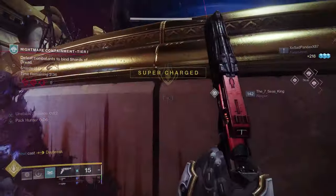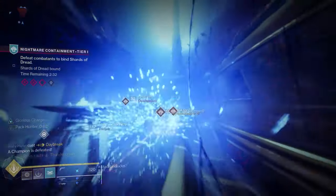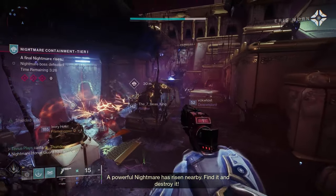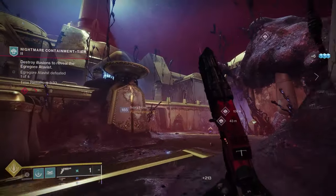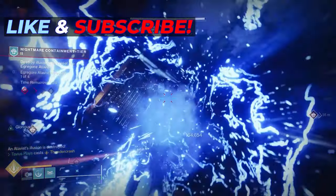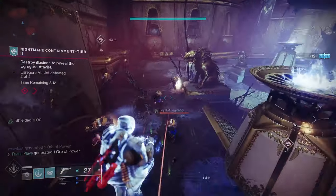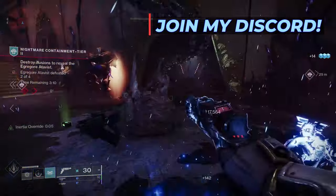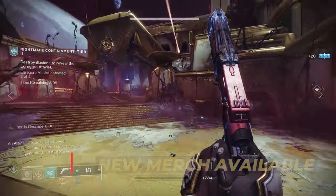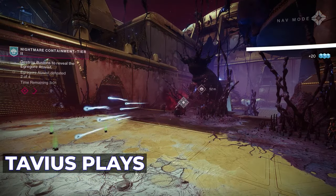And there you have it guys — 5 of the best exotic armor pieces you need to have going into ARK 3.0 for the Titan. I'm not sure honestly if I'll be on Warlock with Chaos Reach or Thundercrash Titan — I'm torn between the two. But if you like this type of content, hitting that subscribe button really helps the channel grow. Almost 90% of you guys aren't subscribed, so consider subscribing. I also have a Discord community if you'd like to join, and some merch in the works — all of that is in the description. My name is TaviusPlays, I thank you for your viewership, and if you want to watch other Destiny 2 videos, you can click here.